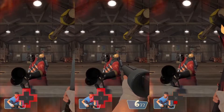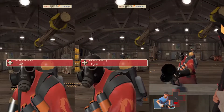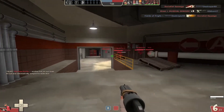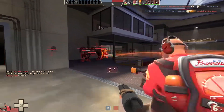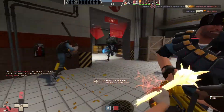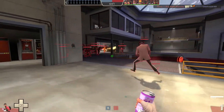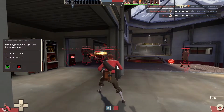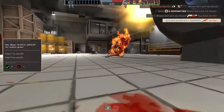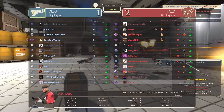For those less familiar with TF2, you might be wondering why a weapon that grants guaranteed crits under certain situations would need a buff of any kind. The answer is simple: the scout has no way to set players on fire by himself, meaning you will be completely dependent on your teammates to set people on fire for you to get kills with this thing. And this is a melee weapon in a first-person shooter, where everyone has a gun and scout has a notoriously small health pool.